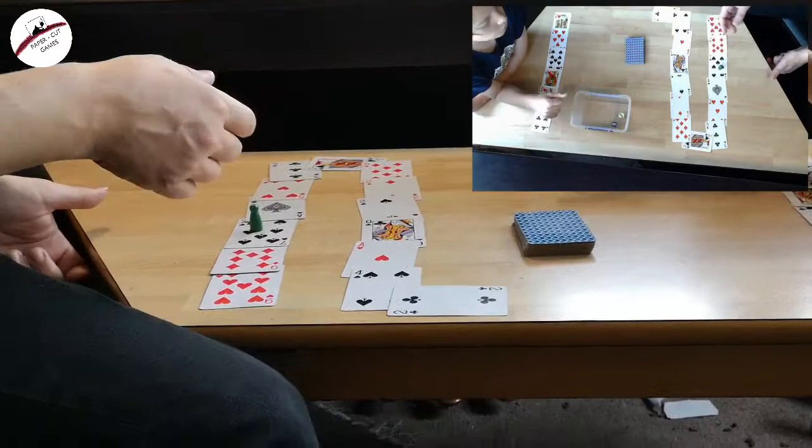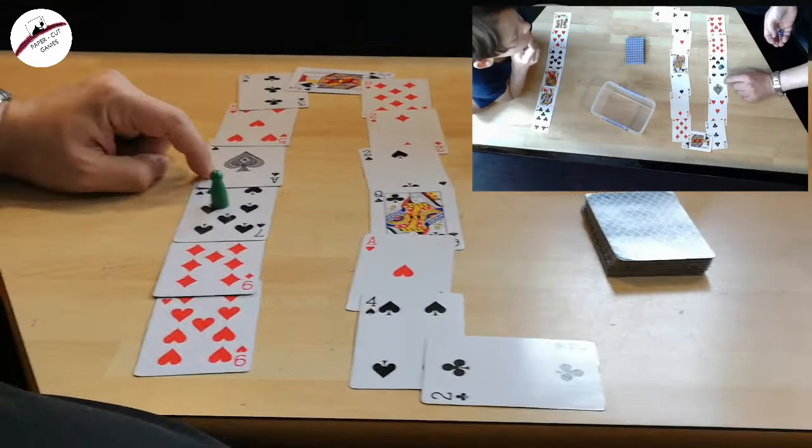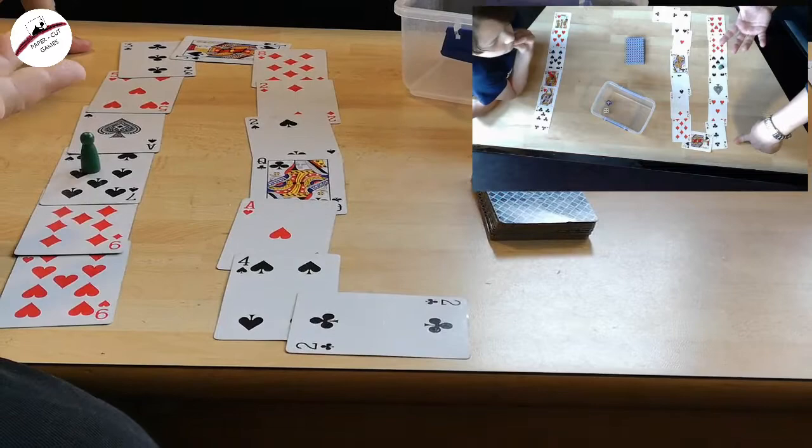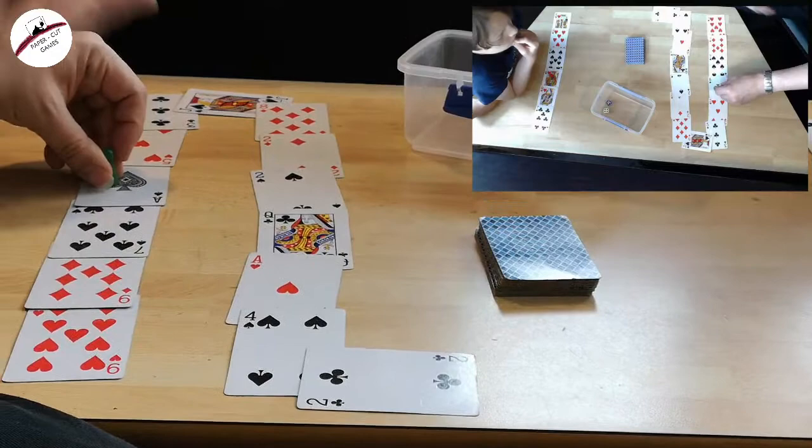What did you roll? 9. There's an ace in my path — this means that whatever I roll here, I'm going to have to stop. I've rolled a 9; it doesn't count because there are no 9s, so I can't move. But if I'd rolled a 5, or an 8, or a 4, I would have only been able to move to the ace and I would have been stopped too. At the moment I can't move. David still wants a 12 or a 7.